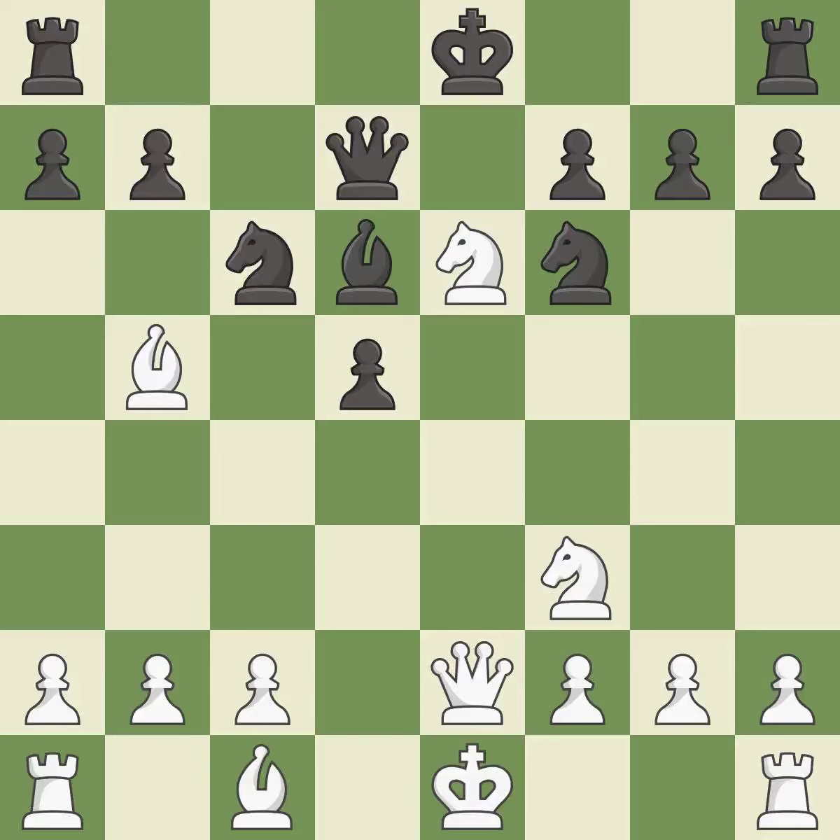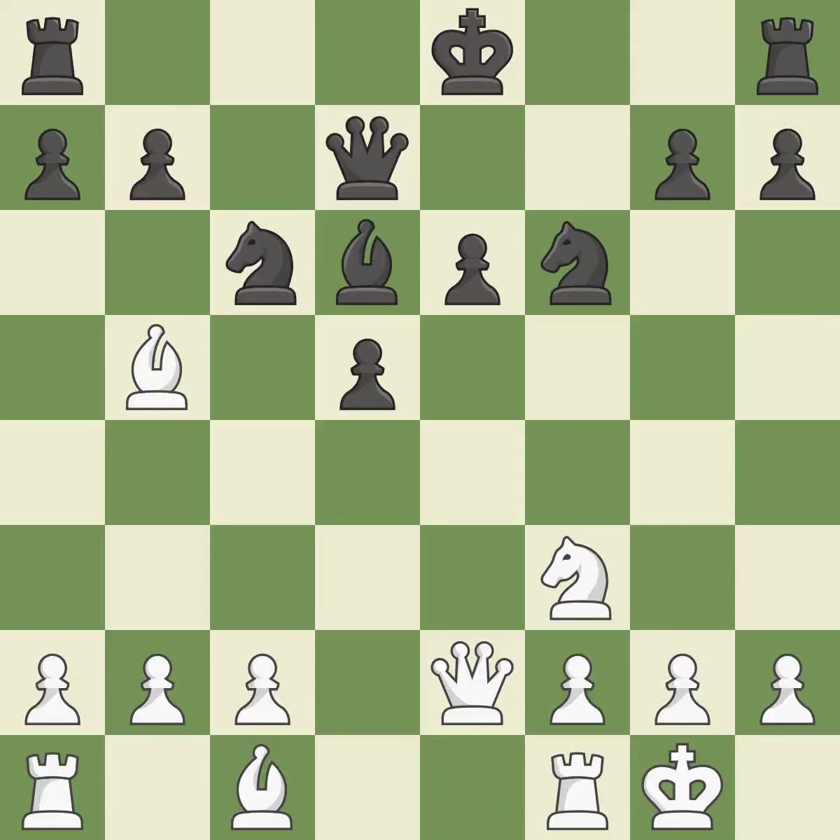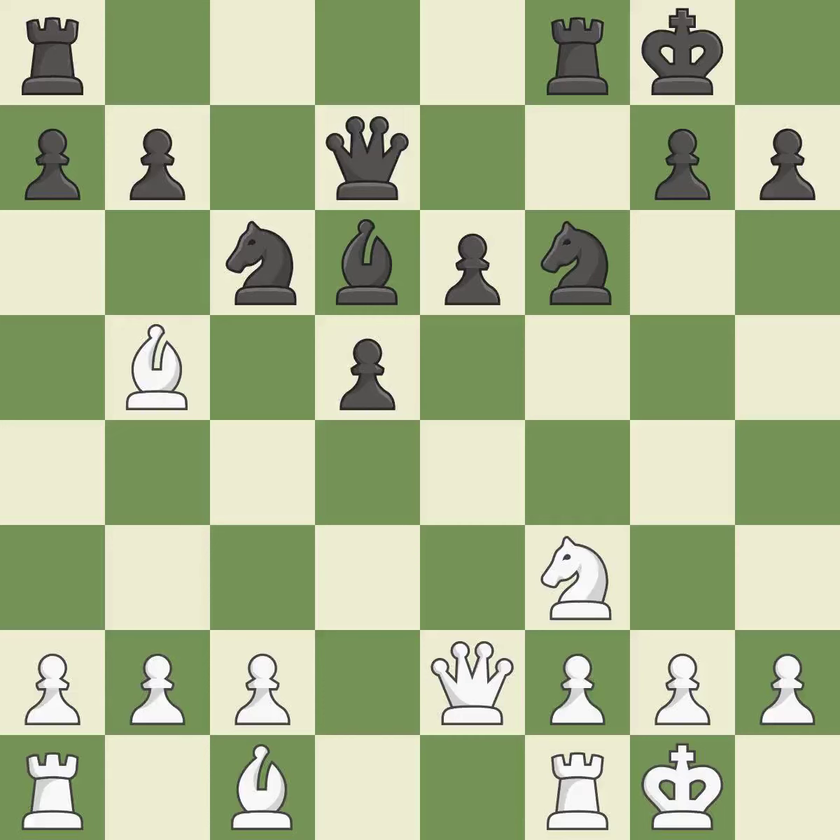This keeps the material balance in check with good counters. Backs off. Castling gets the king to a safer square, out of the center of the board, while also developing a rook. Castling kingside tends to be safer because the king is further from the center. Now that the rooks can see one another, they can defend one another.